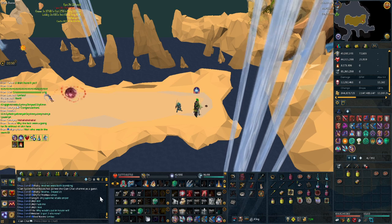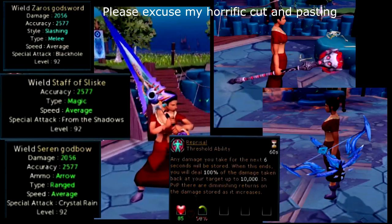I'm very hyped for Telos coming in a week's time. They announced today that the tier 92 weapons will be dropped by Telos with a similar mechanic to Araxxi, in that you need leg pieces and hilts. There's also another pet called Tez, so that will set me back a little bit, but it should be pretty fun and very profitable. I've made quite a lot of progress and put in quite a few hours, though it's not really showing yet because I haven't had much luck at GWD2. Hopefully I can grind out a few more pets and get pretty close to insane final boss before Telos comes out.